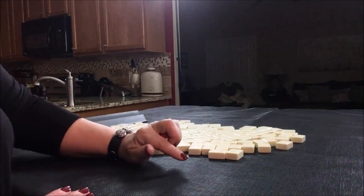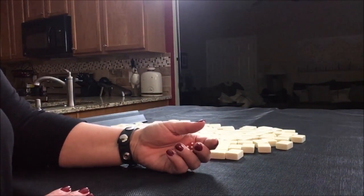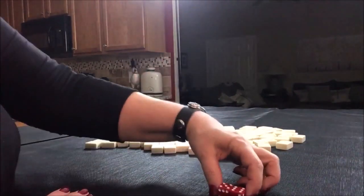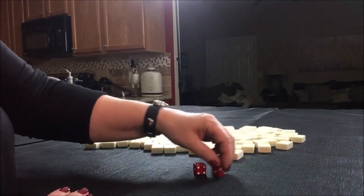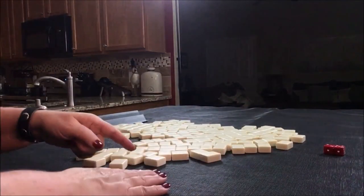I'm going to roll the dice to see if we're going to be player one or player two. An odd total will be player one, an even total will be player two. I rolled an 11, so let's say we're player one for this exercise. I'll get 28 tiles.